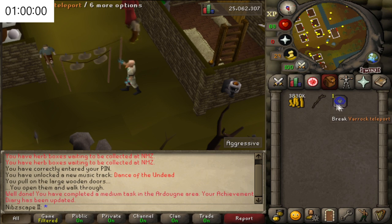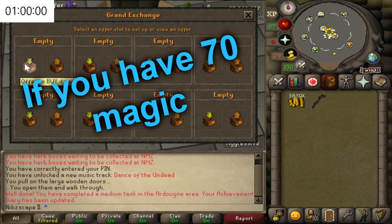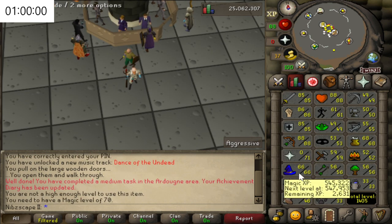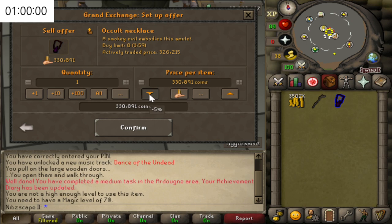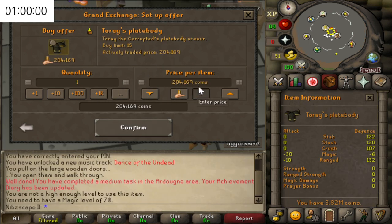We'll go back to Varrock and get the rest of the equipment. Probably one of the best items to get a hold of for doing Barrows, and relatively cheap, is the Occult Necklace. This is under 330k, but it does give you a massive bonus when it comes to your magic attack. It turns out you actually need 70 Magic to equip that, and I don't have 70 Magic, so I'm going to be trading that back for probably a Glory. We're also going to be going for a Torag's Plate Body — pretty cheap, but it gives you some pretty good defensive stats.